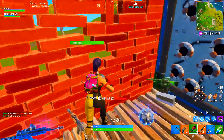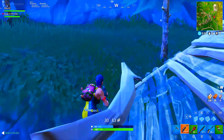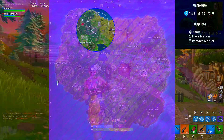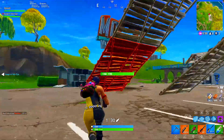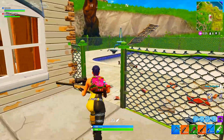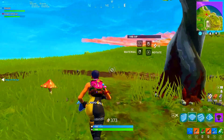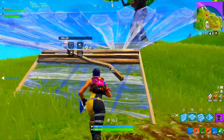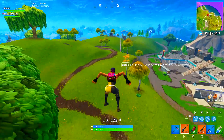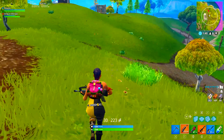For challenge number five you have to visit the centre of different storm circles in a single match. You have to go to the middle of the storm circle and collect a little purple storm light — you need to get three of these in a single match. I recommend camping out towards the end as it gets easier when the circles get smaller. If you don't reach the middle before the storm moves in, unfortunately you won't be able to get that one.